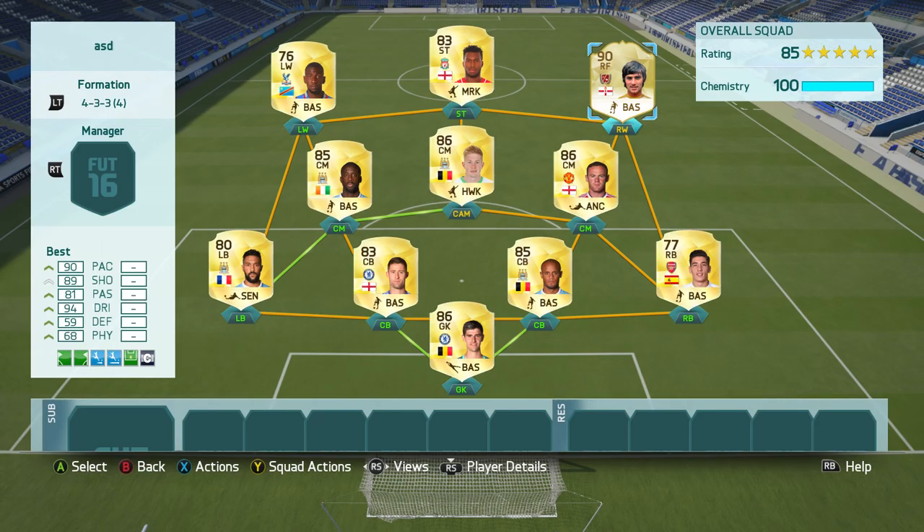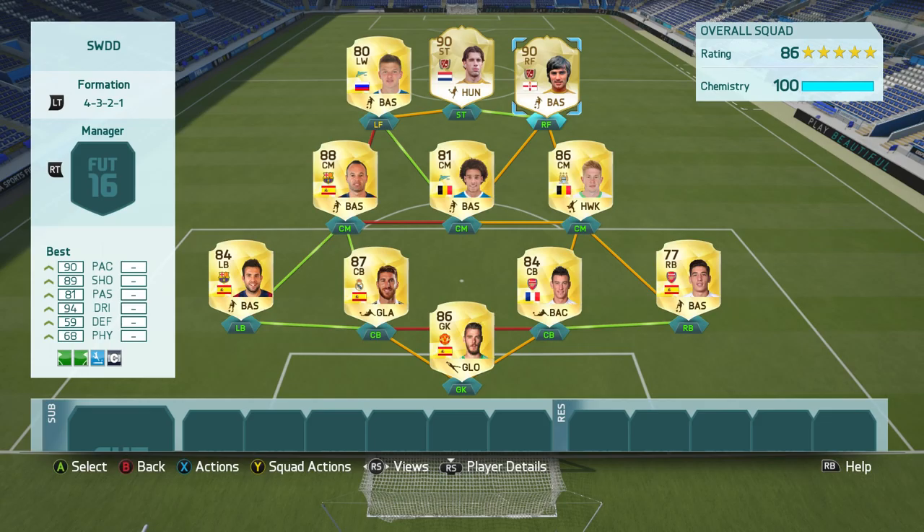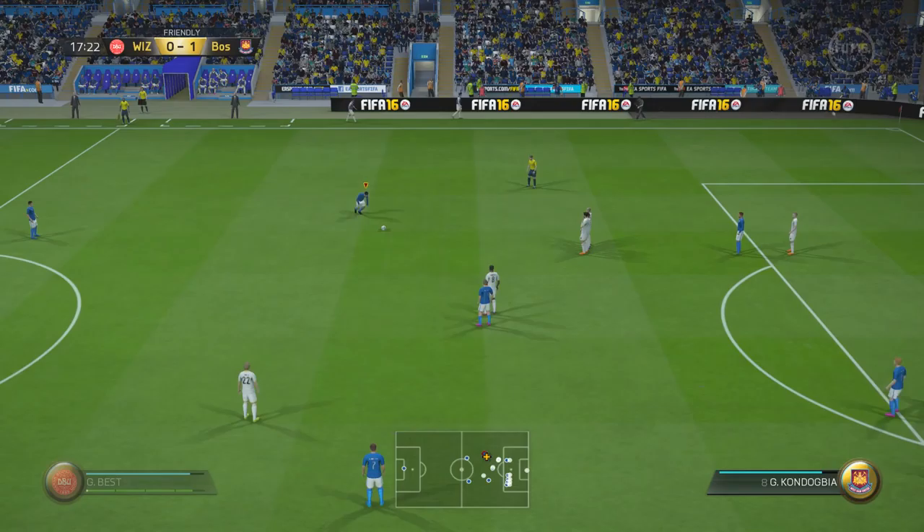Your first option for a squad around George Best is of course a Premier League squad. Best famously played for Manchester United, one of the biggest clubs in the Premier League, so it just felt right to stick him in a modern day BPL squad. However, one of the squads I used Best in was this hybrid team right here — a cross between the BPL, the Russian League and La Liga. Best plays as a right forward in this squad alongside another Manchester United legend, Ruud Van Nistelrooy.